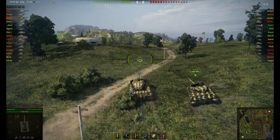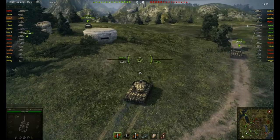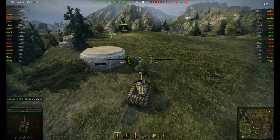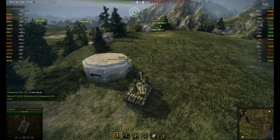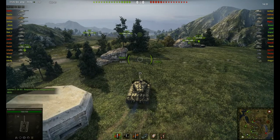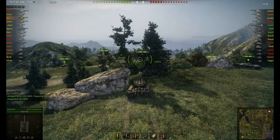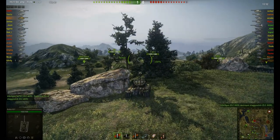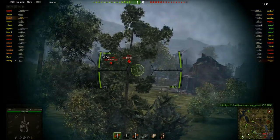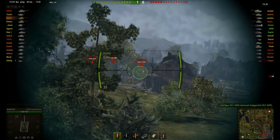Top speed on this tank is 40 kilometers per hour and reverse is only 18 kilometers per hour. Climbing uphill slows the tank down significantly. I'm using the rock to my left to protect my left side and I'm camouflaged with the trees in front of me. I've backed up a little bit so when my gun fires it doesn't make the trees temporarily disappear.